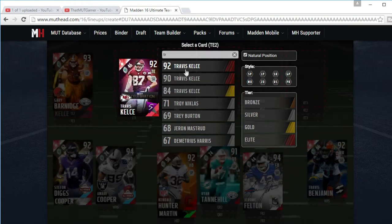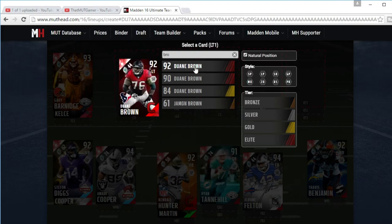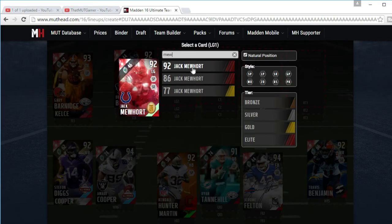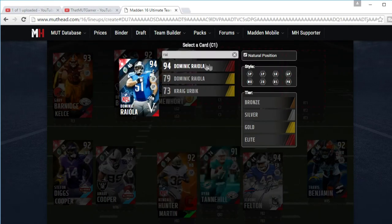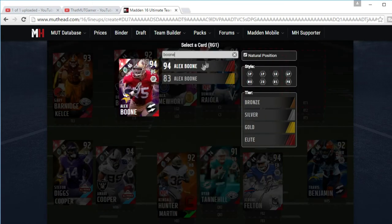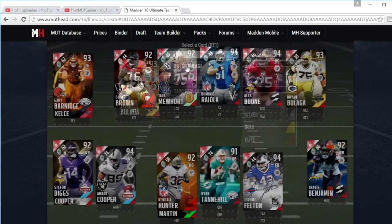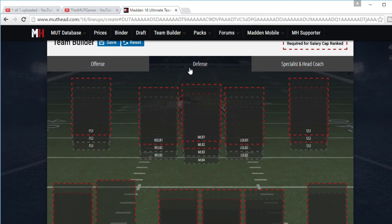At tight end we have Gary Barnidge and Travis Kelce. My next two videos will be Xbox prices going forward, so make sure you comment down below with your system preference so I can get that correct. Left tackle is Alex Boone and Beluga. And there's your offense.